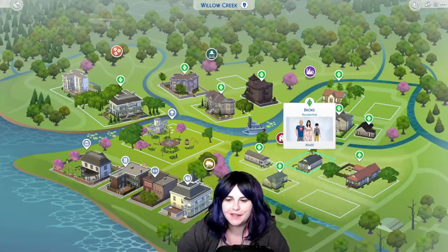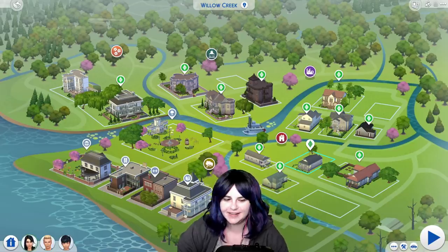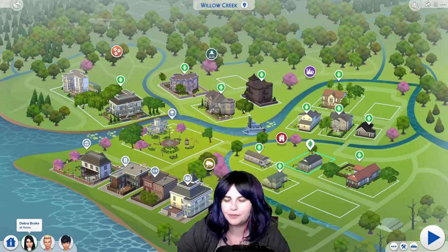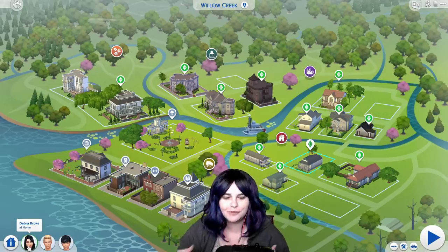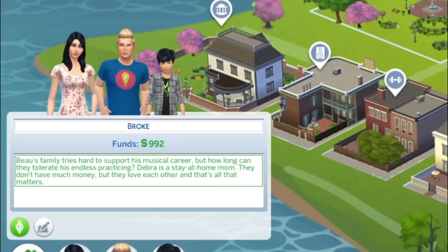Next up in Foundry Cove is the Broke family number two. This is little Bo Broke, all grown up, his wife Debra Broke, and their son Edward. Debra is the adopted daughter of Herb and Coral Oldie, making her the adopted sister of Mary Sue Pleasant. Herb and Coral Oldie passed away long before the families moved here to Willow Creek, but Debra still keeps in touch with her adopted sister Mary Sue. Bo's family tries hard to support his musical career, but how long can they tolerate his endless practicing? Debra is a stay-at-home mom — they don't have much money, but they love each other, and that's all that matters.